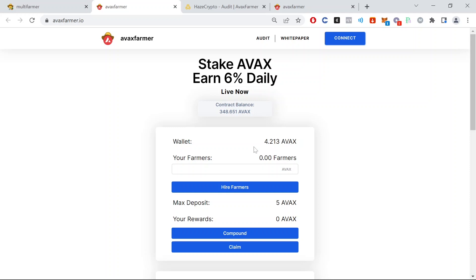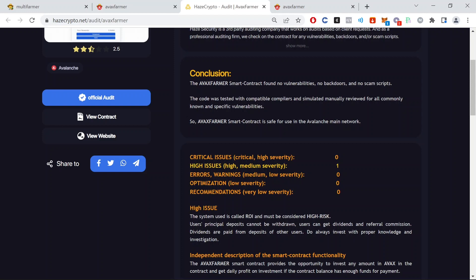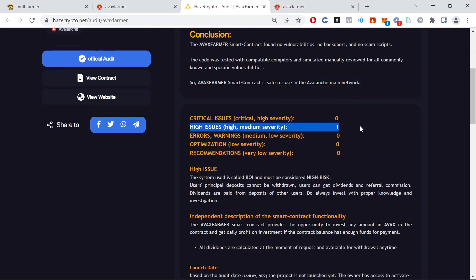I bring you projects as early as possible and try to find the best ones. Projects like these are of course always high risk, high reward — so keep that in mind. They also have an audit. The conclusion states the Avax farmer smart contract found no vulnerabilities, no backdoors, and no scam scripts. The code was tested with compatible compilers and manually reviewed for all commonly known and specific vulnerabilities, and is safe for use on the Avalanche main network.